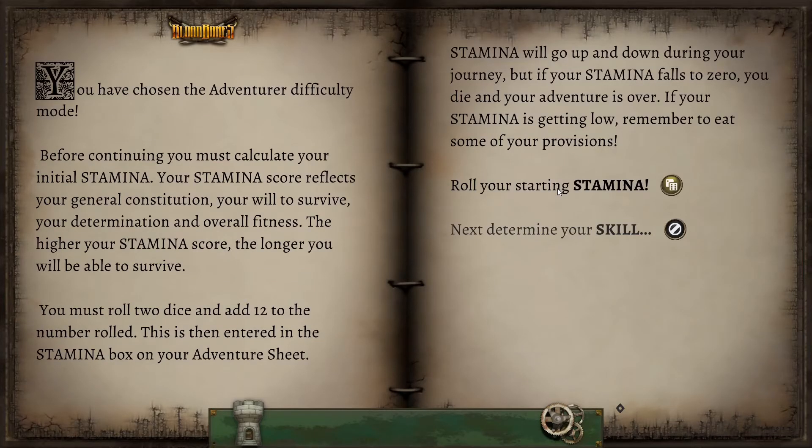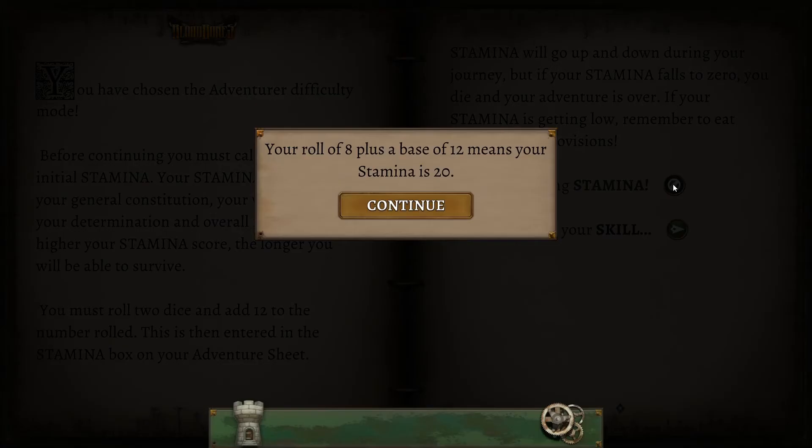You have chosen the Adventurer difficulty level. Before continuing, you must calculate your initial stamina — which reflects your general constitution, will to survive, and overall fitness. You must roll two dice and add 12 to the number rolled. If your stamina ever falls to zero, you die and your adventure is over. Rolling now — eight plus twelve — so our base stamina is 20.